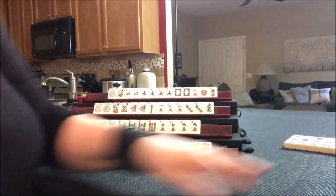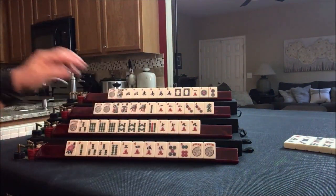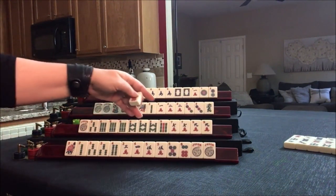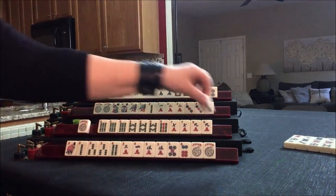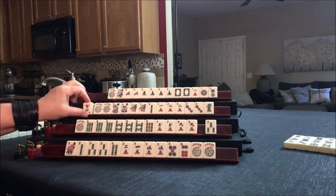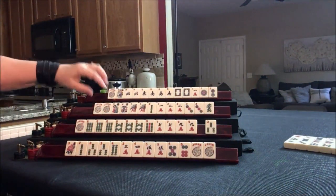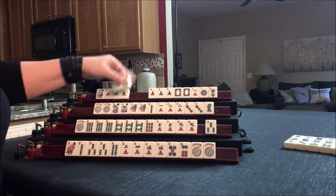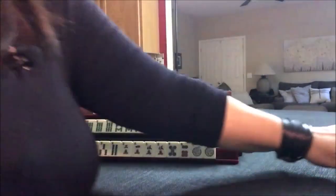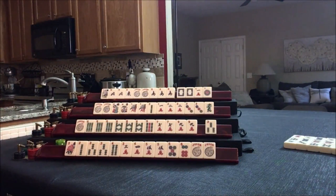Let's throw the green dragon. I'm thinking 2, 3, 4, 5, 6. We're going to draw — 7 dot. 6, 8, 7. We really don't need this 3 either — let's get rid of the 7 dot and draw. 6 crack. Joker — that's going to be nice if we need that 4 news. Let's discard the 2 dot. We just finished the 2 dot — we're going into the middle game now.